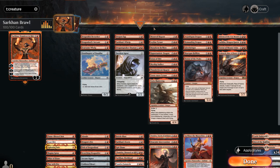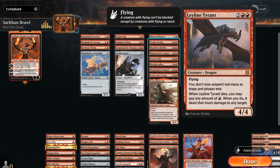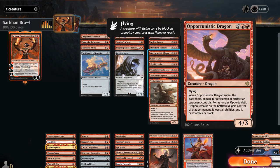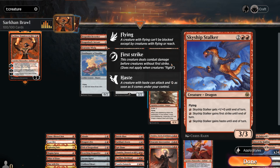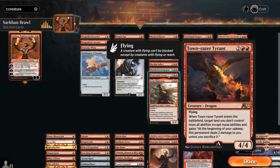At four mana we've got plenty of dragons: Moonveil Regent, a 4/4 flyer that can provide card advantage. Leyline Tyrant can store up red mana and eventually deal a lot of damage when it dies. Manaform Hellkite generates dragon illusions when we cast non-creature spells. Opportunistic Dragon can steal humans from the opponent or artifacts. Scion of Shiv can perpetually get bigger. Skyship Stalker has a nice set of abilities including fire breathing, first strike, or haste. Thunderbreak Regent punishes the opponent for targeting our dragons. Town Razer Tyrant, a 4/4 flyer that can force the opponent to sacrifice a land or take two damage repeatedly.